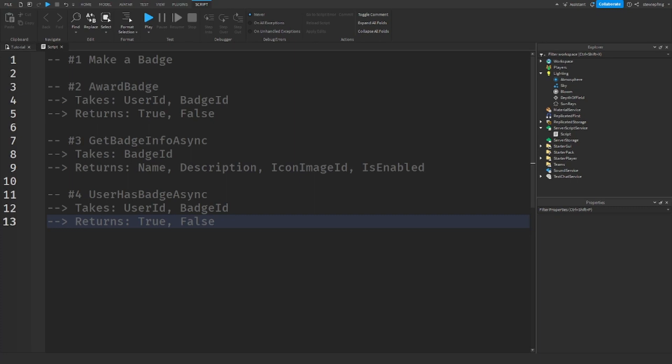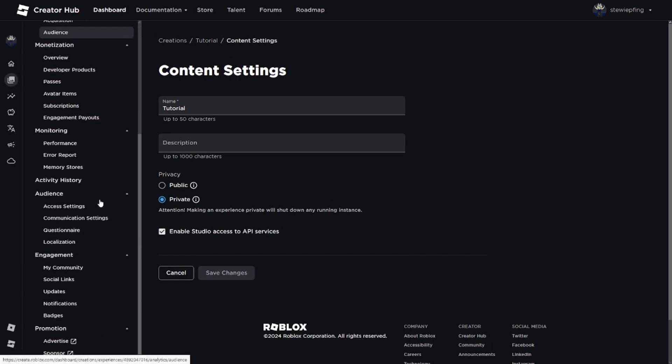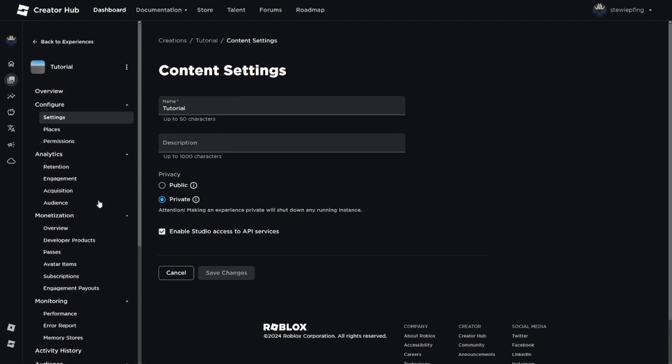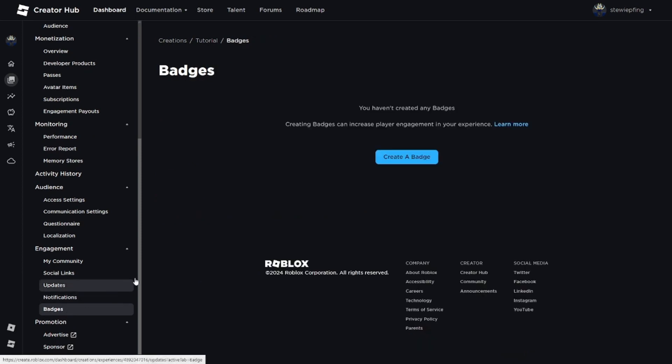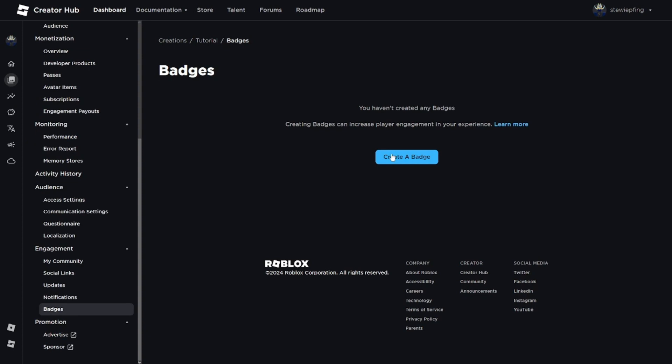Let me show you how you can implement your own badges in your Roblox games. First, let's make a badge. Pull up your game page, then right-click on the three dots and click 'Configure this experience'. Once you're in the game settings, scroll down to badges. I haven't created a badge yet, so click on 'Create a badge'.